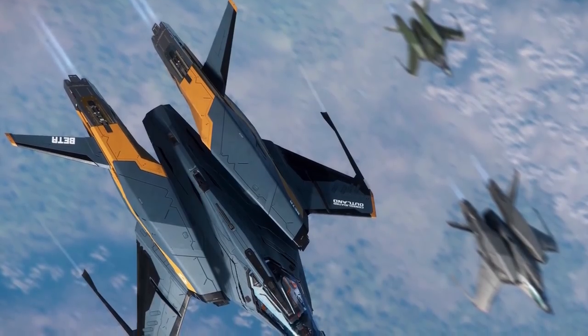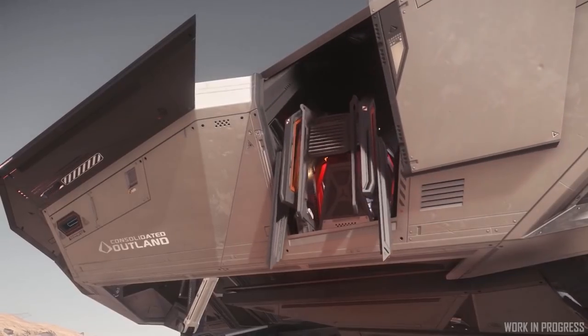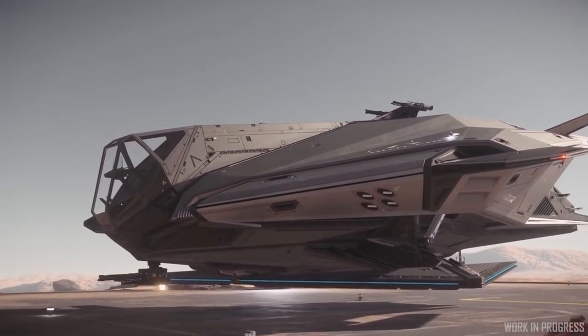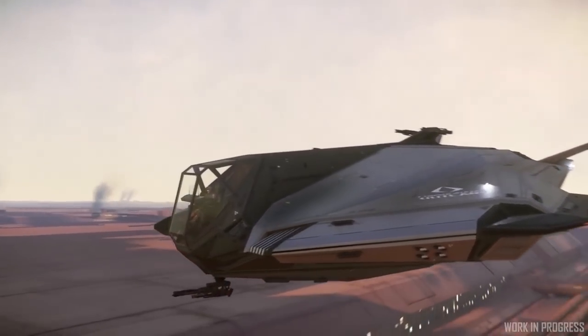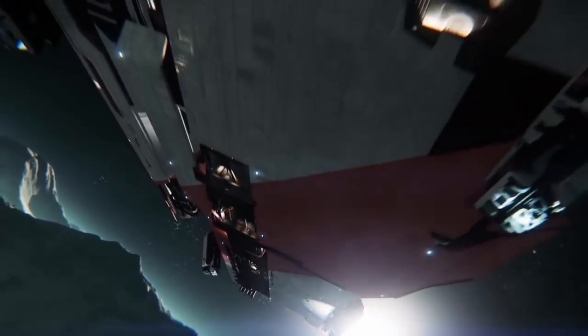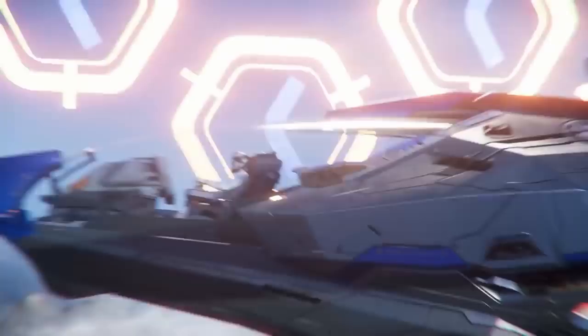It goes a bit further by starting to introduce some of the technological prowess of the young company, with some sexy little ladder animations and hover tech rather than landing gear, because the company is all about cutting costs. Note the massive flat surfaces here — this is super in character for the company and should be expected moving forward. Remember what their other ships look like and this design starts to look like a given.